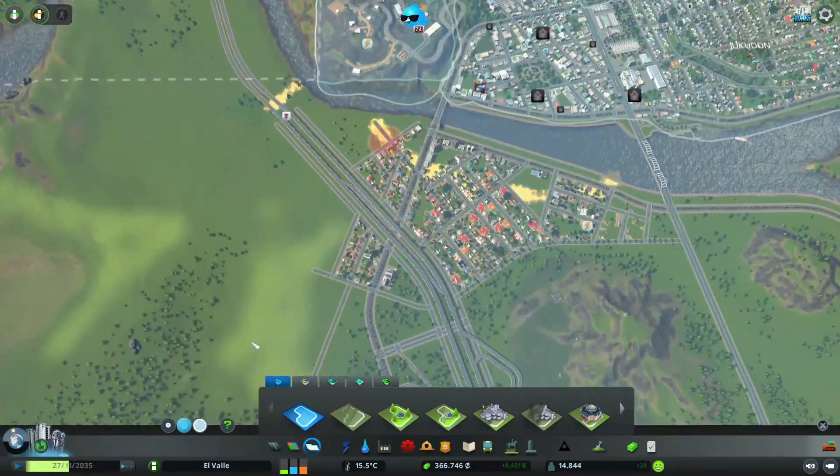Aquí voy a hacer otro distrito. Como te había dicho, estas casas las quiero nombrar. Vamos a ponerle el nombre de Isaura, que es una seguidora y creadora de contenido muy bueno por cierto. Así que Isa, aquí ya tienes tu colonia, distrito, barrio — como le quieras llamar — en Ciudad del Valle. Creo que es el primer vehículo probando esta autopista y va bien, ahí va alegre.